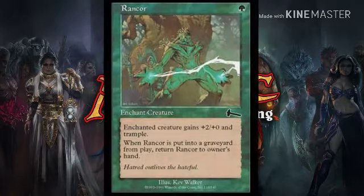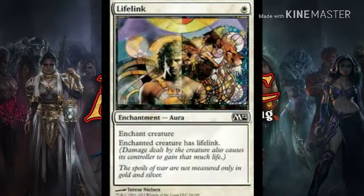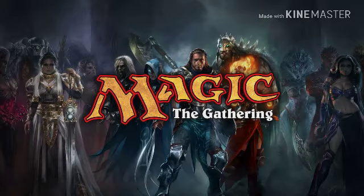Next up Rancor — one green, gives enchanted creature plus two plus two and trample. When Rancor goes to the graveyard from play, you put it back in your hand — really good recursion piece, really good trample piece. Next up Lifelink — one white enchantment, enchanted creature has lifelink. That's pretty much it for one-drops; no two-drops sadly.